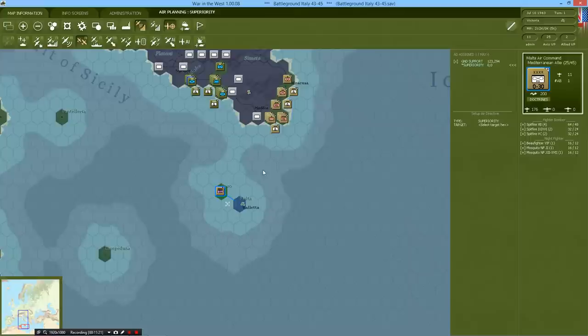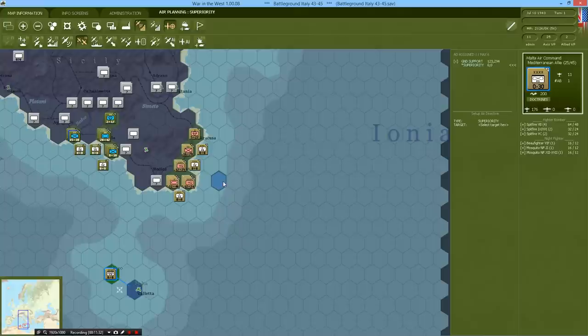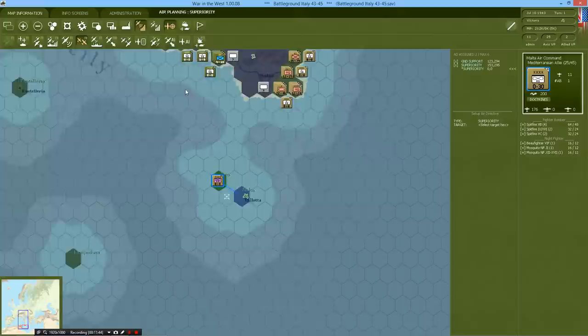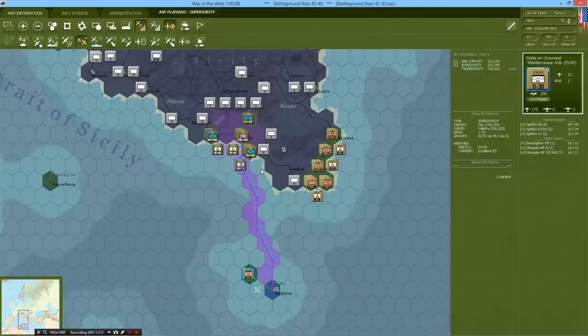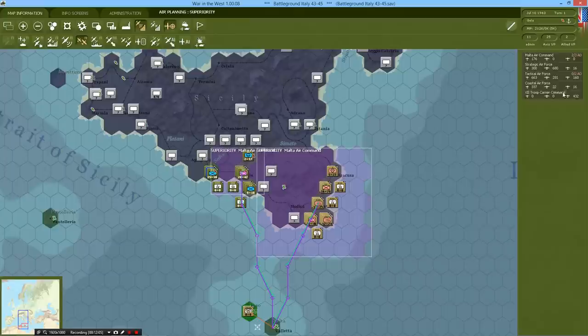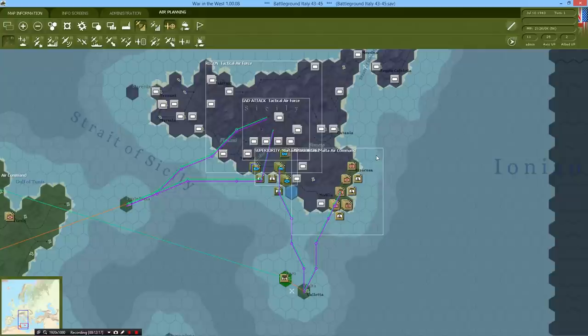Furthermore, we want them to provide aircraft to gain air superiority over our guys on the ground so the Axis can't bomb them. They have a selection of fighter bombers available. We can click on an area above our troops, put a box around them, and we're going to put two air superiority missions on them. Our missions are using aircraft on auto settings so the AI is picking out which groups go on superiority missions and which go on ground support missions — not too terribly efficient, but we'll deal with that for now.